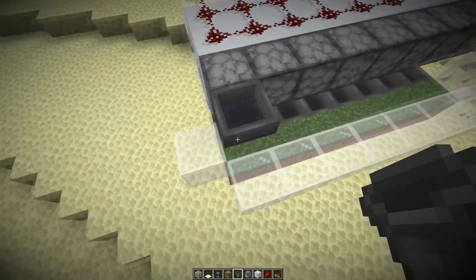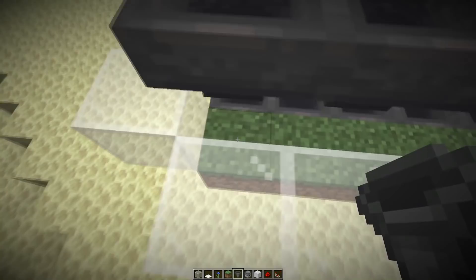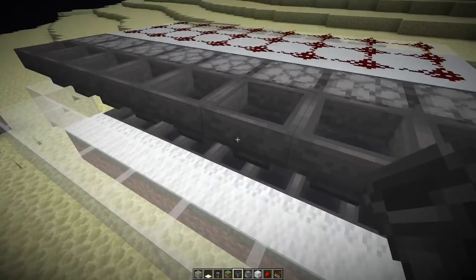Then we also want hoppers here. The hopper is kind of perfect because as soon as we place down the beehive later, the bees could exit. We still need to break the carpet which we place down on top of the grass here. The carpet basically prevents the bees from flying outside.